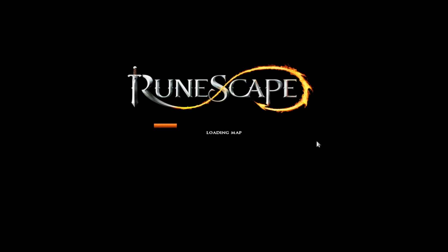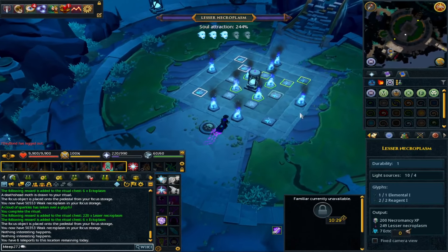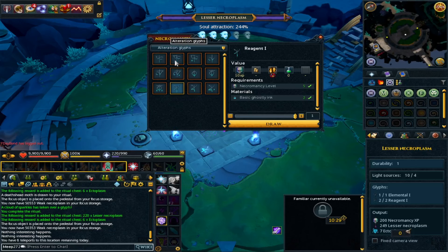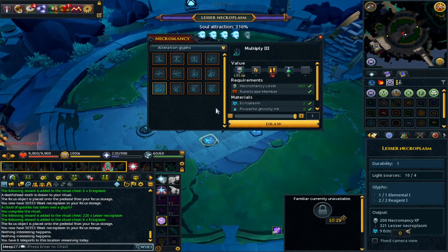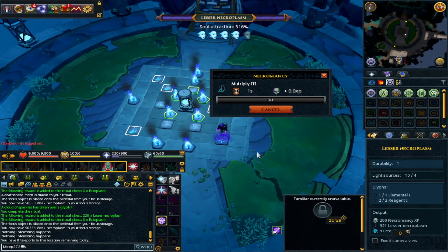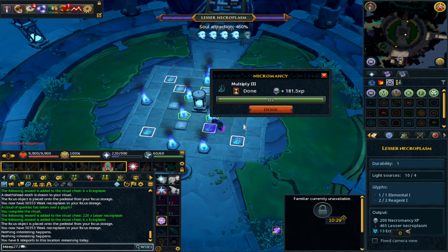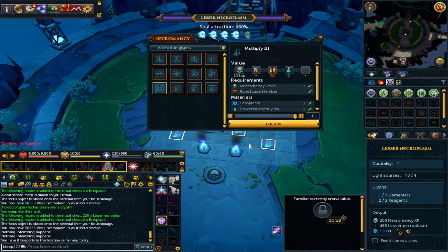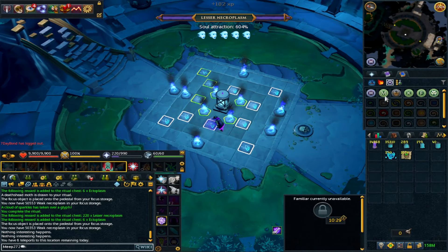We're going to teleport to the ritual site now. We do have a new ritual site which I haven't done because I haven't done the quest — I'll get to it at some point. What you want to do with your ritual once it's set up is use as many multiply glyphs as you possibly can, because this racks up your total multiply percentage which gives you more necroplasm at the end. Here I'm going to set mine up, and if you have 99 necromancy you also have an extra glyph on the cape — mine is for multiply. As you can see we're getting a huge multiply percentage.